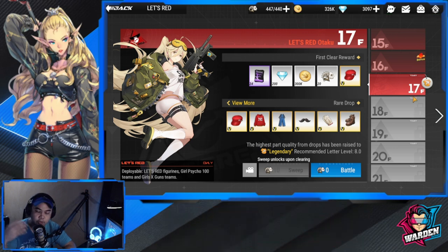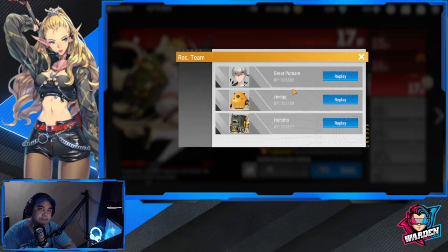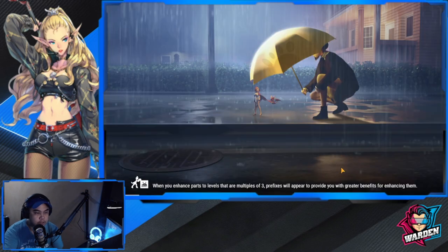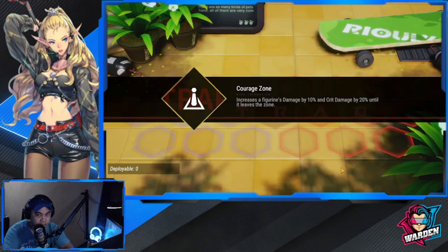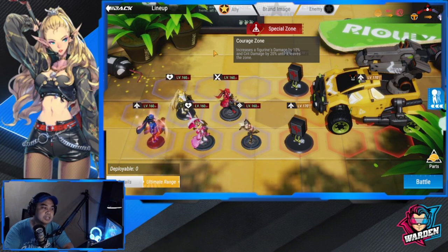Before you do battle, take a look at other teams that have cleared it — what their lineups are, what heroes they're using, what formations they used, and possible substitutes you might need. As you build a team you're eventually going to have one or two substitutes. You'll also notice there's a special zone with increased damage of 10% and quick damage of 20%, so try to take advantage of that — almost every stage has that.